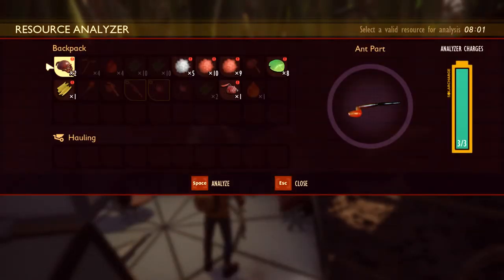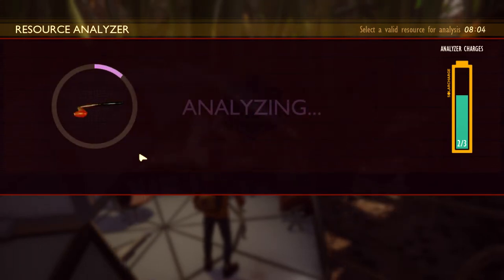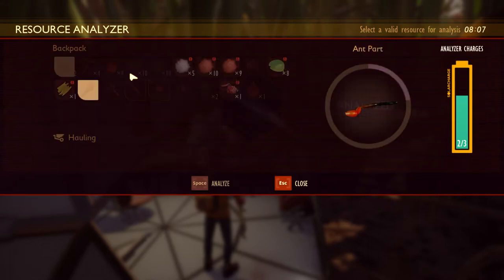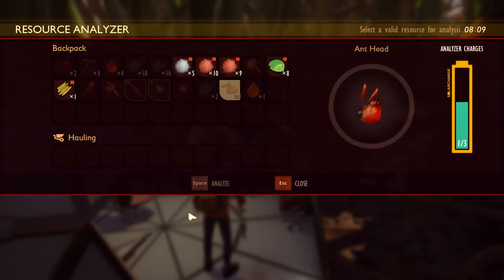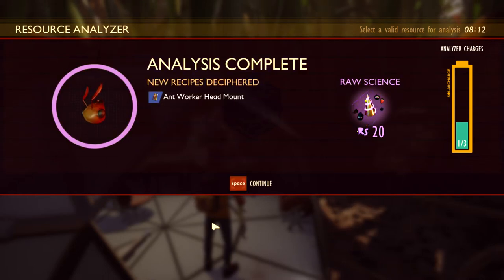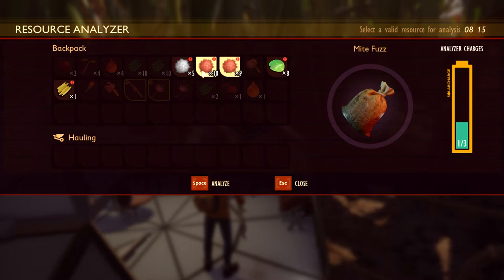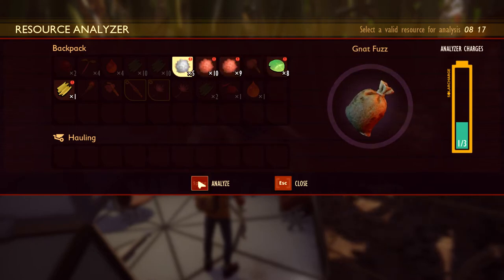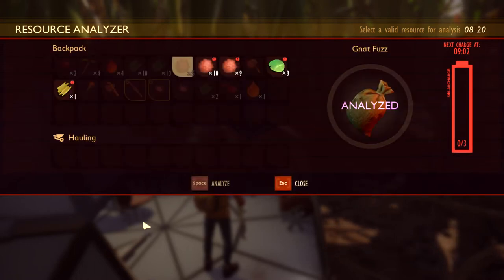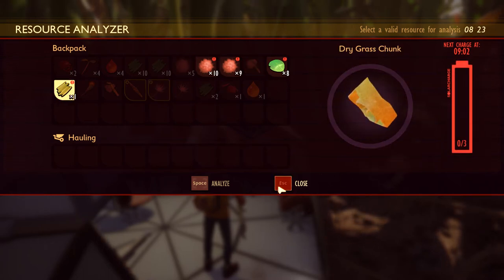I've got a lot of stuff to analyze. I'm gonna analyze the ant part - I can see ant club and a normal chair, so ant club is a weapon. Ant head. What should I do? Nat fuzz, might fuzz - oh, just a lot of might fuzz. Didn't get anything. What's this? Oh, dry grass chunk. There's a lot of stuff I can analyze, I have three more things that I need to analyze.